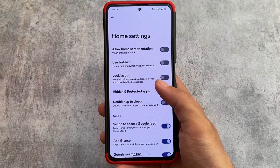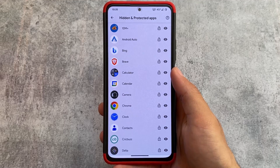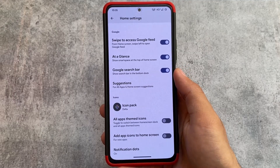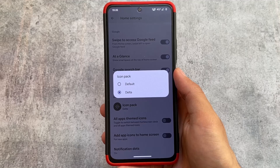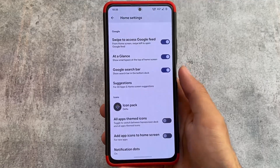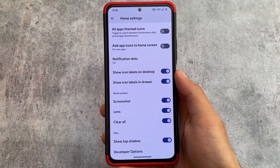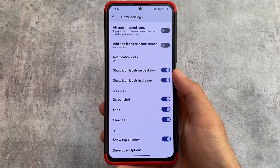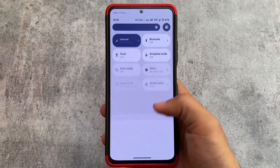Moving on to the default launcher — as expected, we have a pixel-kind launcher, but it's not the pixel launcher. You'll notice we have hidden and protected apps feature, icon pack support which is a must-have in a custom launcher, options related to recents, status bar, themed icons, and much more. You will definitely love this after using it.